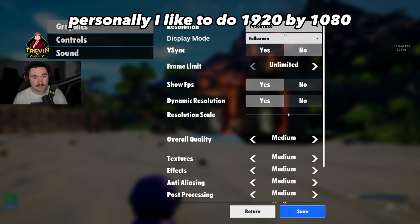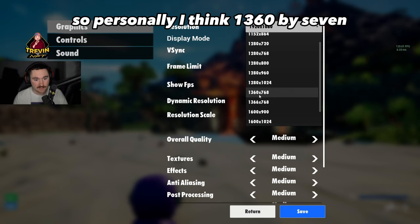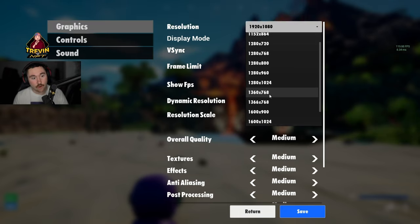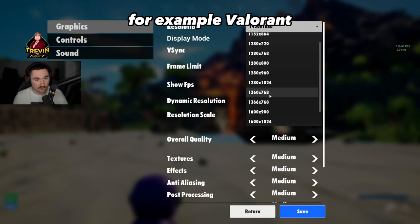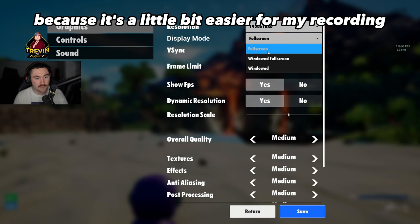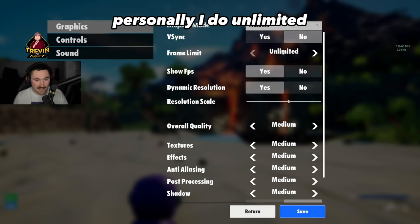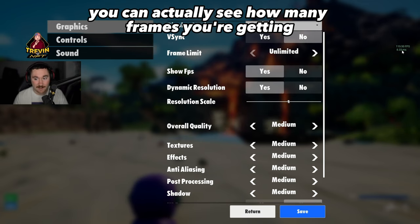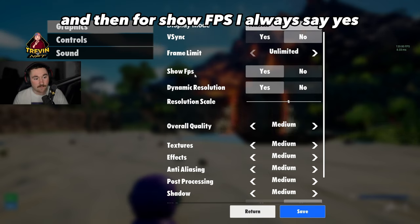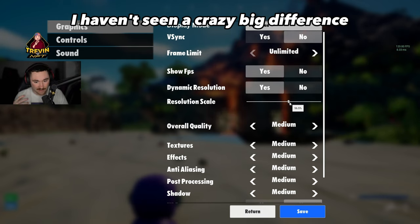Going into graphics: I like to do 1920x1080, though a lot of people prefer stretched resolution. I think 1360x768 is a fantastic choice if you're used to CS or Valorant-style shooters. For display mode I always do full screen, though windowed full screen is another option. Frame limit I set to unlimited — I'm currently getting around 120 FPS which is super nice. Show FPS I set to yes, and dynamic resolution also yes.